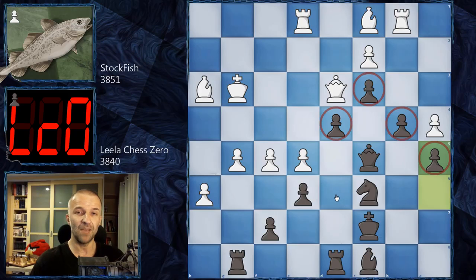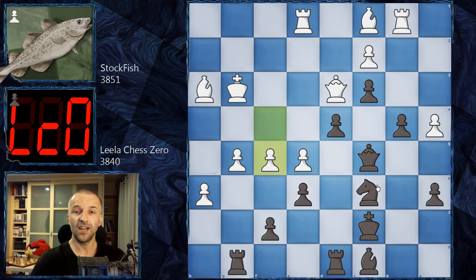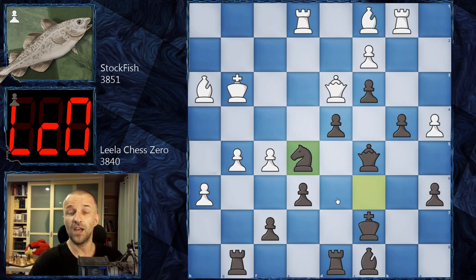However, Lila Chess Zero says Knight E5 immediately - I don't need to wait, I'm attacking your Queen and you cannot do much about that. But Stockfish says wait, it's plus 3 in my evaluation - something is going wrong. We've seen already many times that Lila Chess Zero and Stockfish don't agree in their evaluations. We have Bishop F4 pinning the Knight and asking what you're going to do now - your Knight is attacked twice, you have to do something.